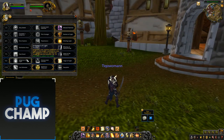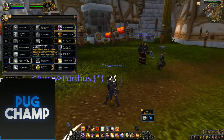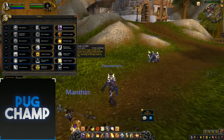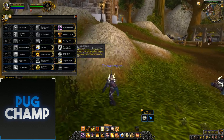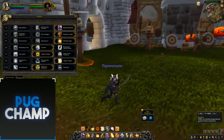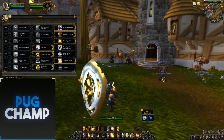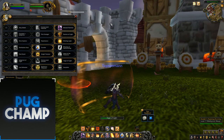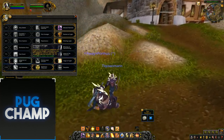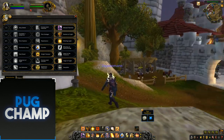For the next tier: Judgment of Light, where Judgment applies Judgment of Light to the target, causing the next 42 successful attacks to heal 76 for the attacker. Then Consecrated Ground, healing allies inside your Consecration. The reason I take Aegis of Light over the others is because it's basically a defensive for you and your whole group — you put it down and everyone's taking 20% reduced damage behind you.